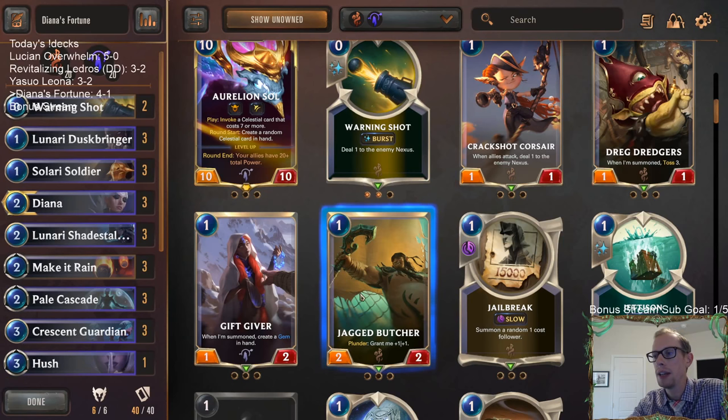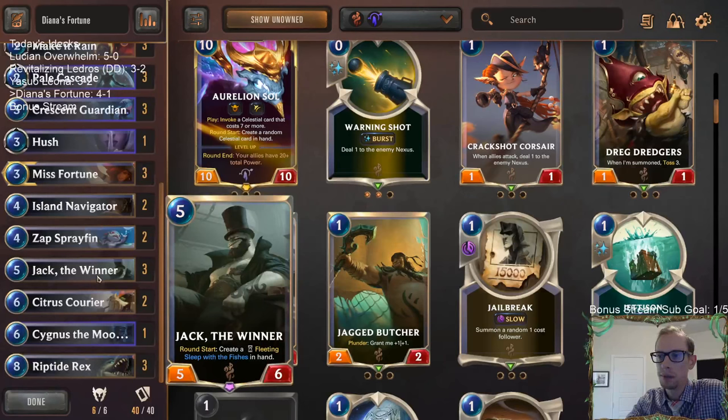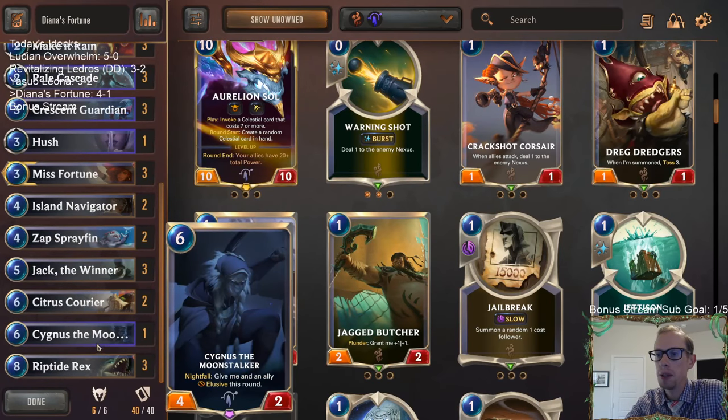I was debating before playing this: do I want to play Soldier or Jacket Butcher? I went with Soldier and I'm pretty happy with that, because we want this one mana card to be able to help turn on our Nightfall cards early in the turn. If we're playing it as our first thing to turn on the Nightfall stuff, we'd rather have the Soldier than the Jacket Butcher - the Jacket Butcher is most likely going to be a two-two most of the time anyway.